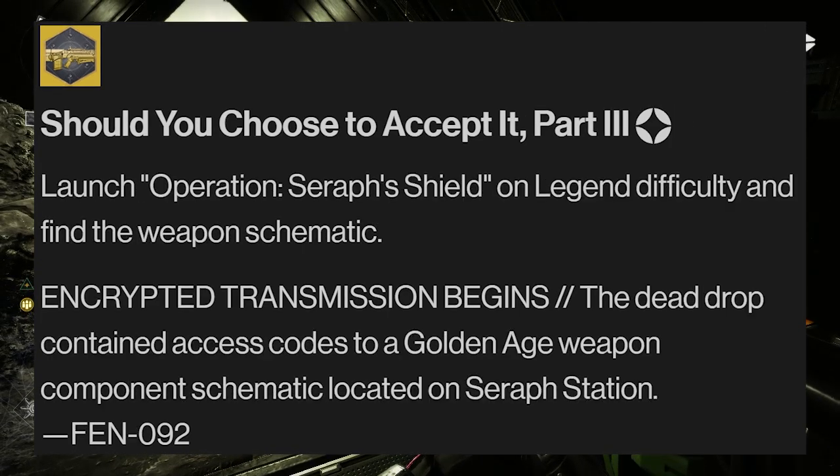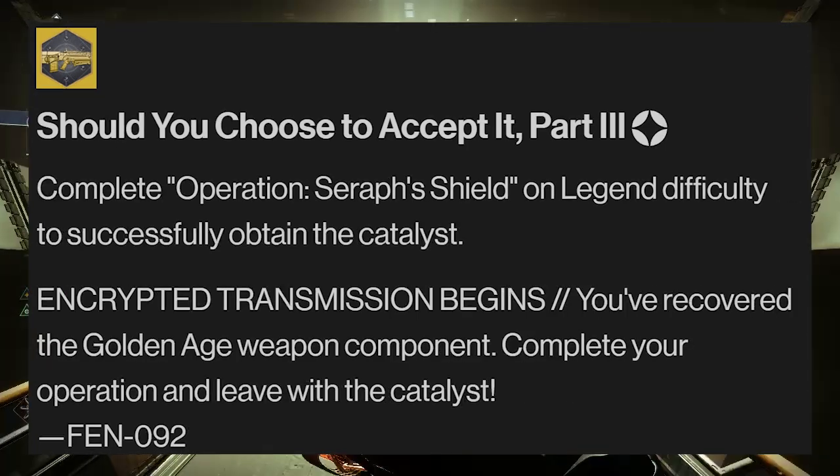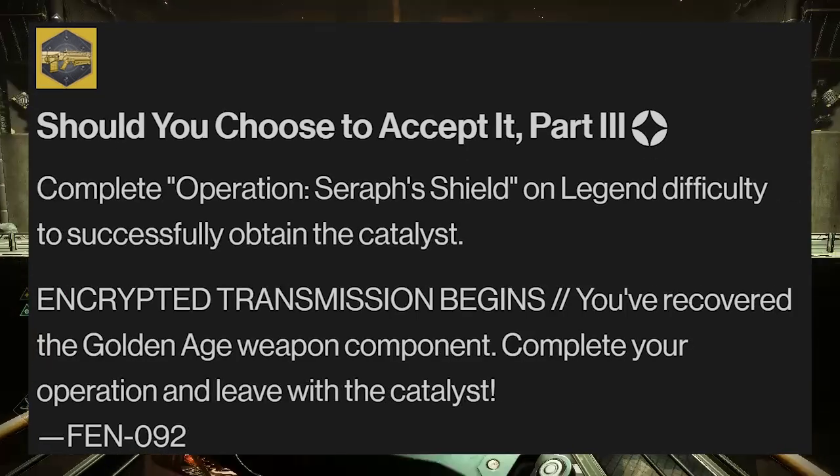This cipher returns the message 'to be hatched.' Just like the previous two catalysts, you'll once again return to the Legendary version of the Operation Seraph Shield, find another weapon schematic, and complete the mission.